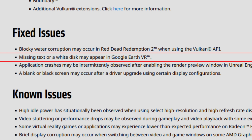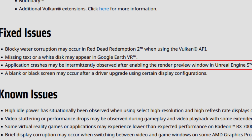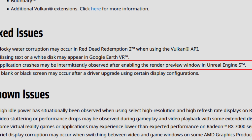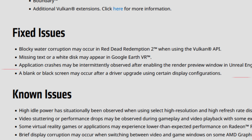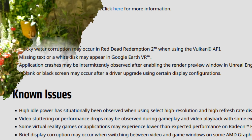Missing text or white desk may appear in Google Earth VR — also fixed. Application crashes may be intermittently observed after enabling the render preview window in Unreal Engine 5 — fixed. A blank or black screen may occur after a driver upgrade using certain display configurations — that's something new I haven't seen before. It seems some people had this issue and reported it, and it is now fixed. Leave a comment saying whether it is or isn't fixed for you.